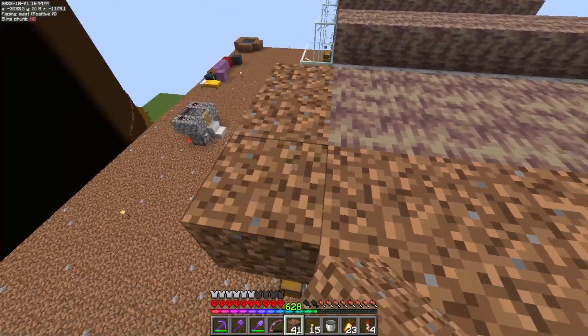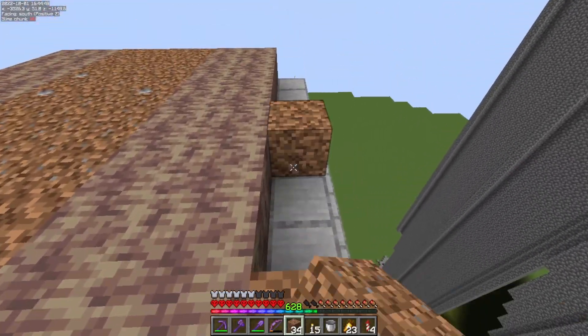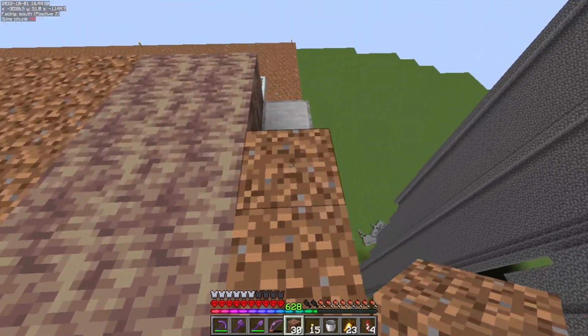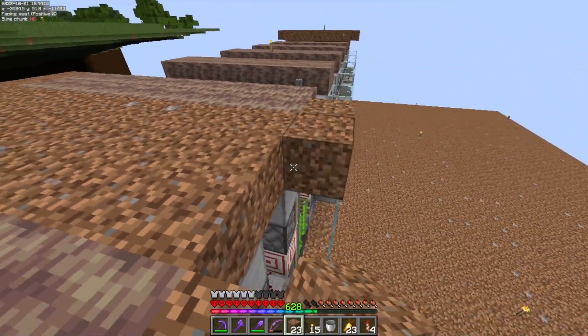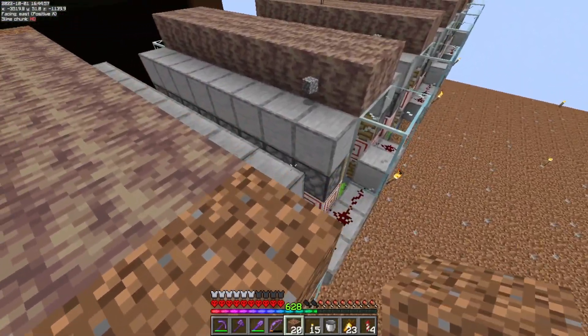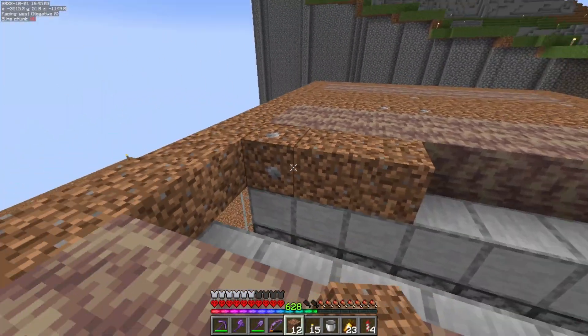Now we're going to start working on the actual water feature portion of this farm. I'm going to cover all of this up with dirt right here - this will be the start, the lowest point of our pond or lake, whatever you want to call it. Let's jump into a quick timelapse and I'm going to do some terraforming for this.